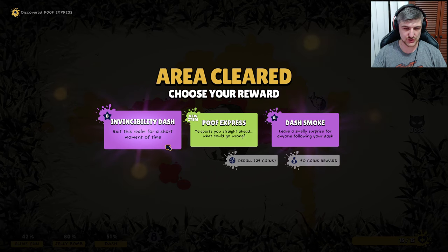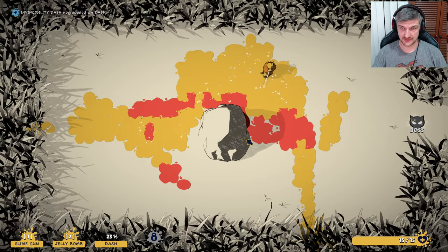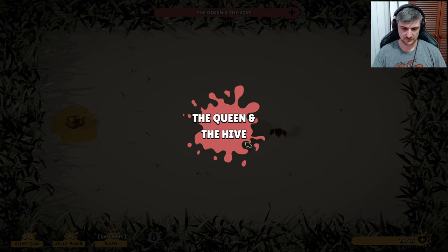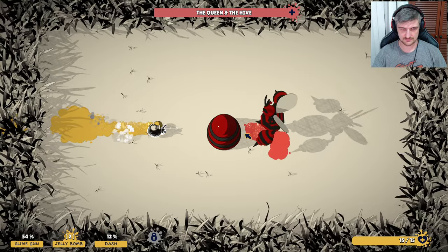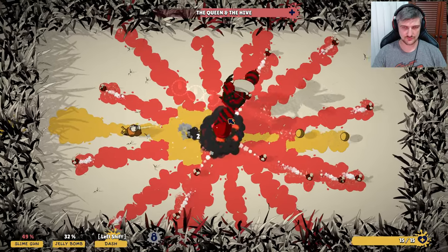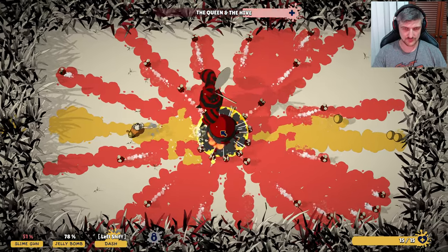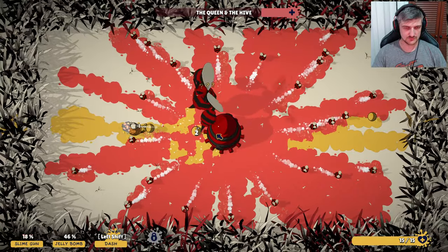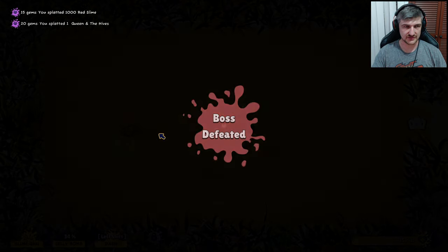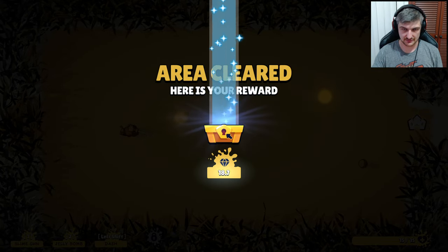Exit this realm for a short time — invincibility dash! That's pretty awesome. Go to the boss. Don't have any upgraded damage or anything now — we should be okay for this though. Easy! Boss defeated, pretty easy. You splatted a thousand red slime and those guys — here's your reward.